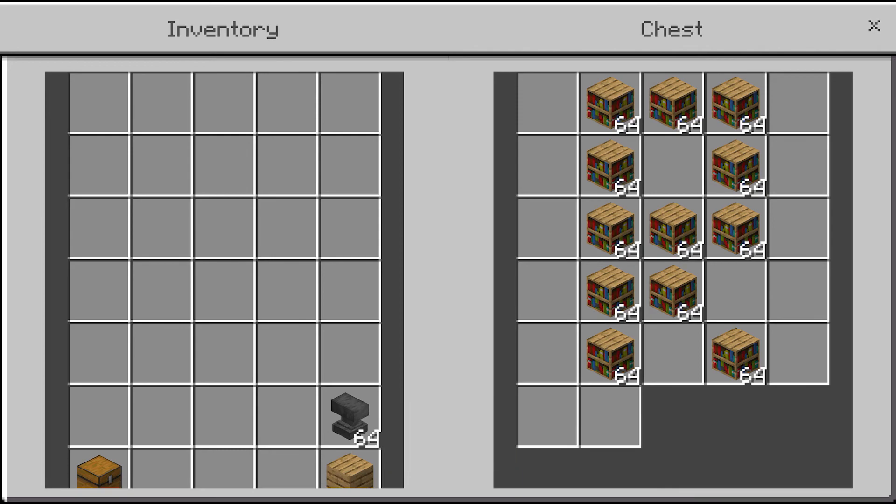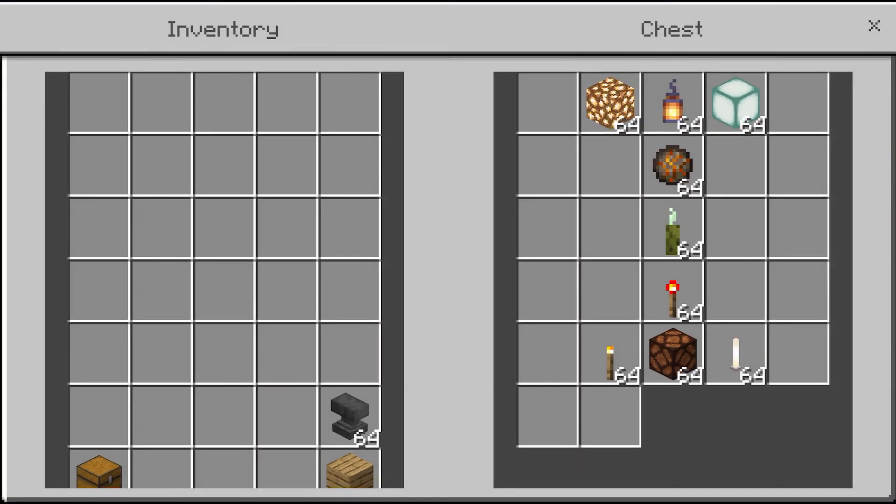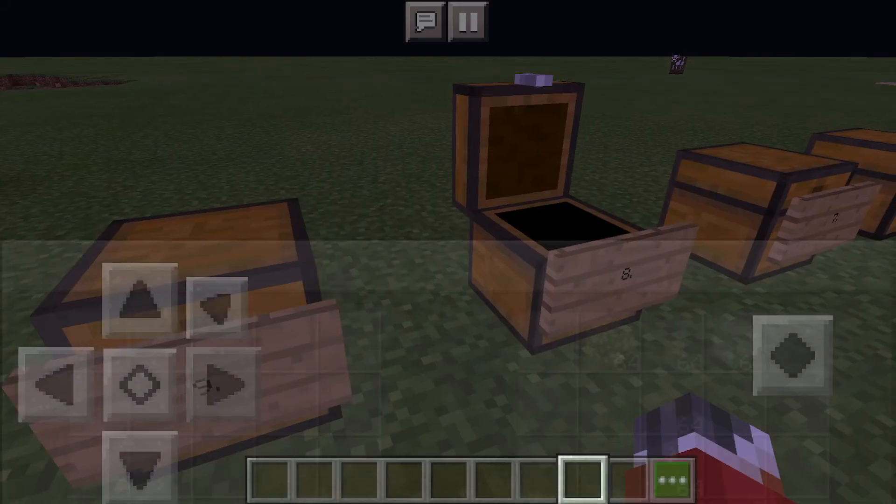Number 9 we have bookshelves. I ranked these lower than actual books because bookshelves only have one use — making an enchantment table. And who needs an enchantment table? That's just kind of useless. At number 8 we have all the lighting stuff — basically anything that produces light, except for the redstone lamp. I can just throw that out — you can't even use it without redstone, so no one needs it.